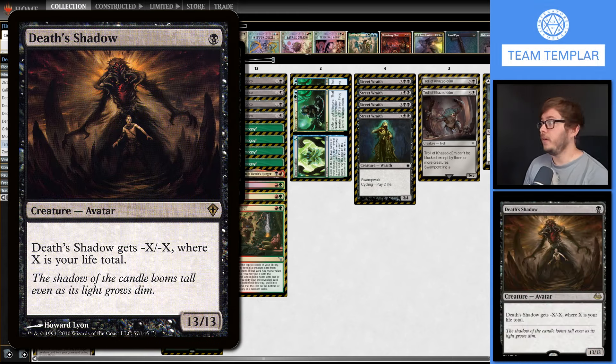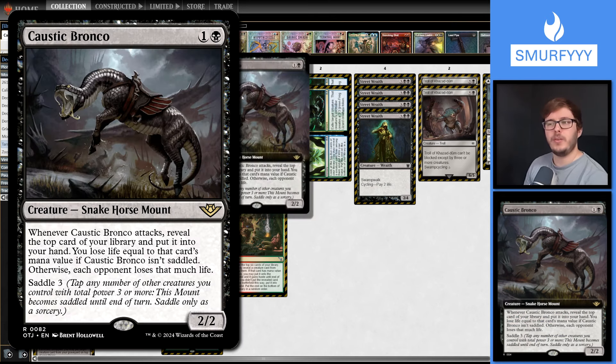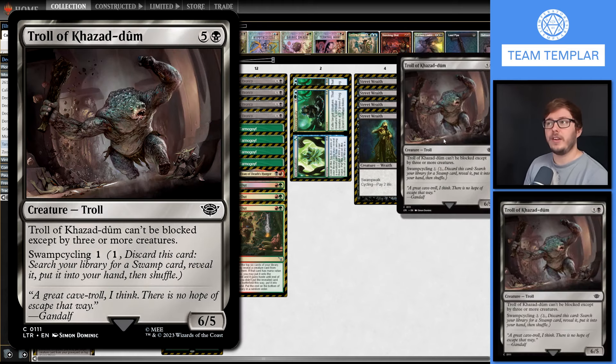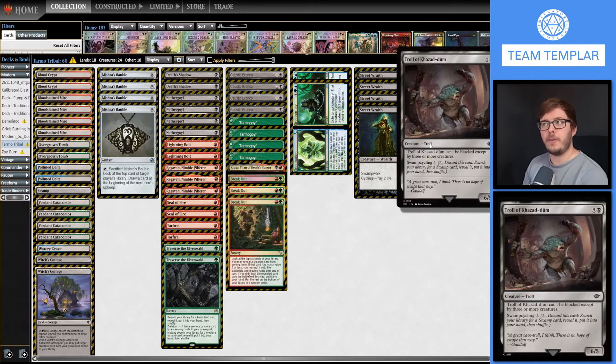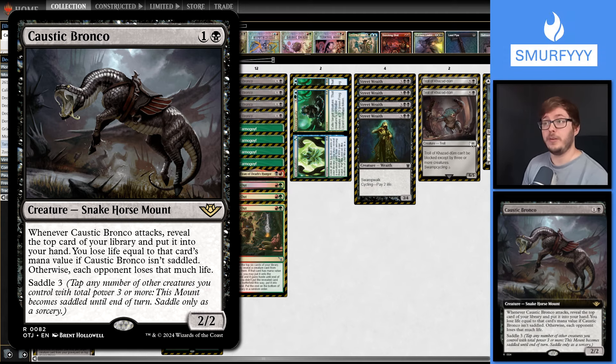The main shenanigan is with the Caustic Bronco. When it attacks, reveal the top card of your library - it goes into your hand, so you draw a card essentially, but you lose life equal to that card's CMC. However, you can saddle it for three - tap creatures that add up to three power and your opponent takes that damage instead. The main combo is with the Troll of Khazad-dûm, which has Swamp Cycling 1. Cycle it to get a Swamp - that Swamp is Witch's Cottage. Witch's Cottage says when it enters, if you control three or more other Swamps, put a creature from your graveyard on top of your library. Put the Troll back on top, and Bronco guarantees six damage - which in a lot of cases is enough to kill your opponent.